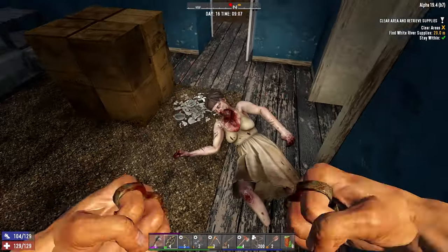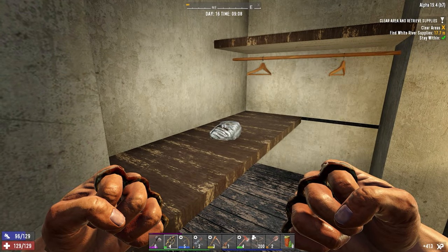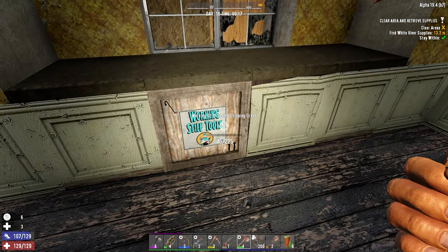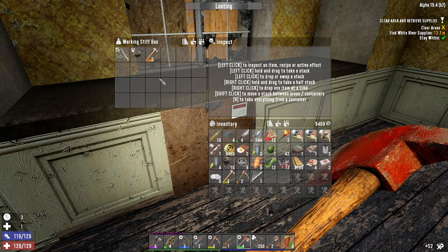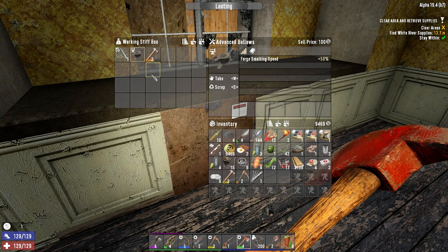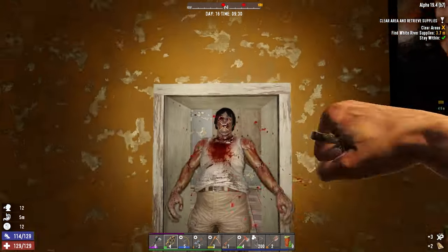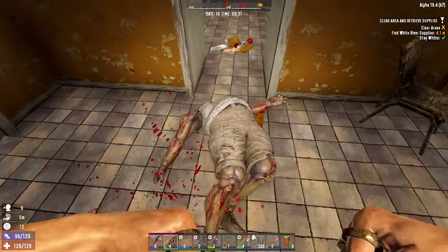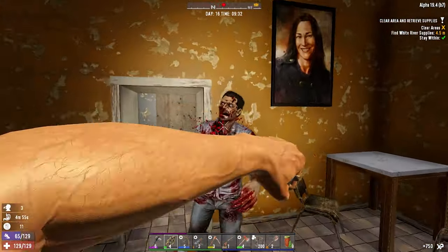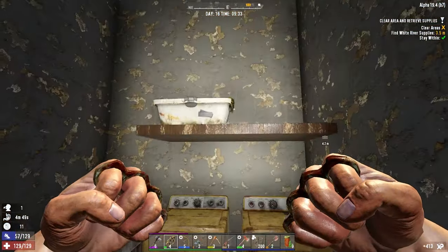I can't wait to get my steel knuckles. There's a working stiffs box here - I've never seen one here before. Let's hope we've got something nice. We've got some bellows - that's going to increase our smelting time considerably. That's really good. And here we come, big fella. One down. Punch him in the nuts. Easily done. Let's see if we have anything in here. No loot in here whatsoever. Moving on. There's usually one upstairs. Oh no, she's right there.